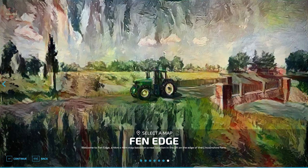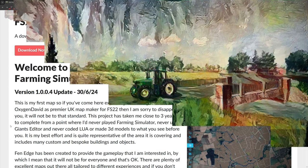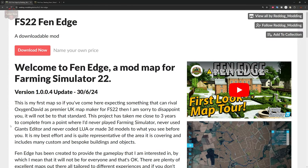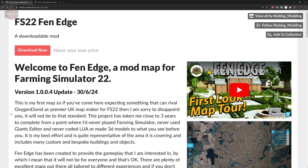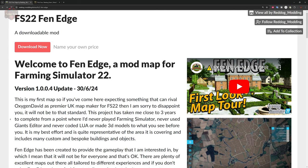The Fin Edge map can be found at reddogmodding.itch.io and as a result it is going to be available for PC players only. This map is also a 4x map and it is based in the UK — something we really don't see a lot of with 4x maps.